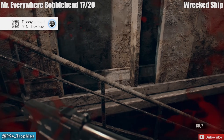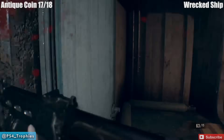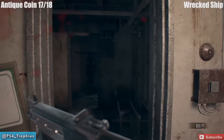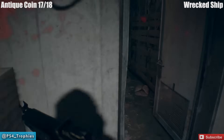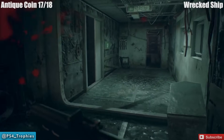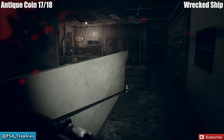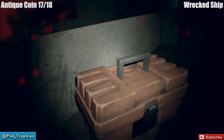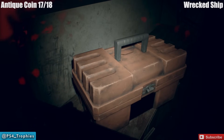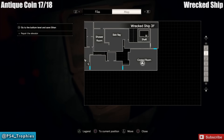On 4F, the top floor, there's another bobblehead over here — this was actually my last one and I got the trophy 'Mr. Nowhere.' He's literally everywhere though. Back on 3F, travel to the videotape room and past the elevator into this room. Inside here is an orange toolbox — you have to use the lock pick to open this up, and this is where the antique coin is located. Don't forget you have to get all the antique coins and files on the same playthrough.